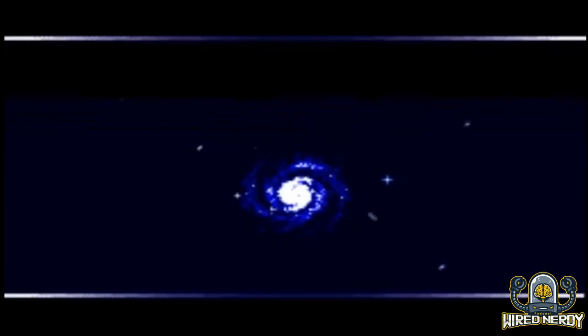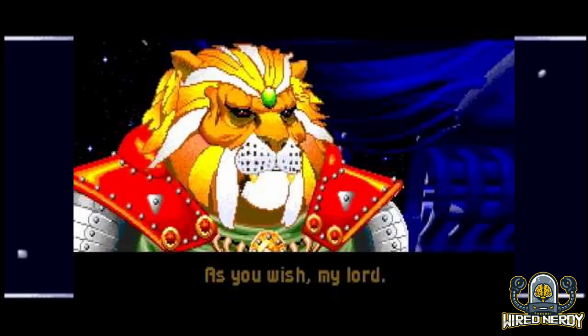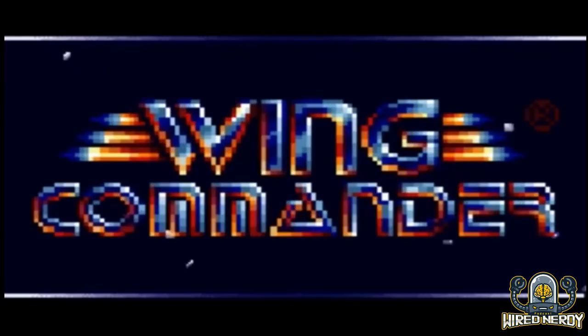Let's start with the plot. Picture this: it's the 27th century and humanity is locked in a cosmic cat fight with a feline alien race called the Kilrathi. These cat aliens are grumpy, territorial, and have a penchant for scratching up all the space stations. Enter you — the rookie pilot with more guts than common sense. Your mission is to hop into your trusty spacecraft, dodge asteroids, and blast Kilrathi fur balls into cosmic confetti.